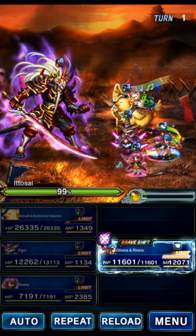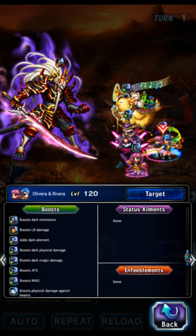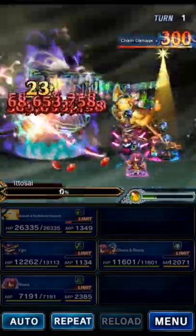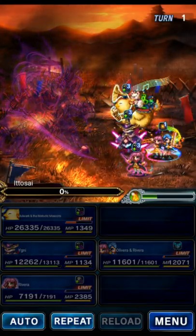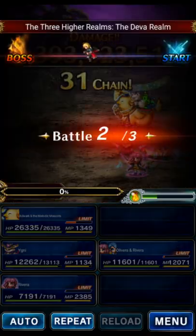Olivera's LB in the ship form should OTK this on turn one. Make sure you start Olivera in the ship form — that way he auto-buffs his LB damage. He's also a tag chainer, so you don't need to worry about support chaining; he's all in one.